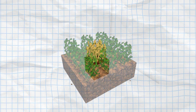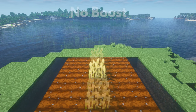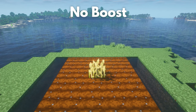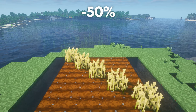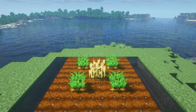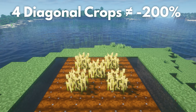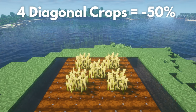The type of crop around the crop itself also affects growth. Having nothing around a crop, or having a row of the same type of crop, will neither boost nor slow its growth rate. However, having the same type of crop diagonally will slow down its growth rate by half. So this will slow down its growth, but this will not. Unlike the farmland, having multiple crops diagonally will not slow down its growth any further, so this orientation has the same growth rate as these ones.